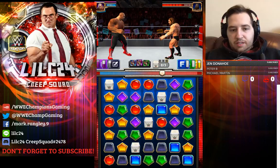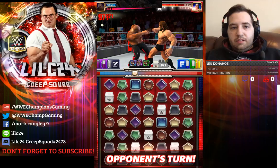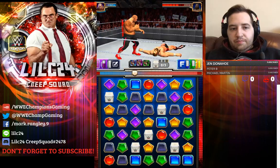Alright, so Daniel Bryan's got his yellow move pretty much loaded up. We got our purple — black and green gems converted into purple. That's gonna make a match, and then nine random. Let's do nine random first, why not.